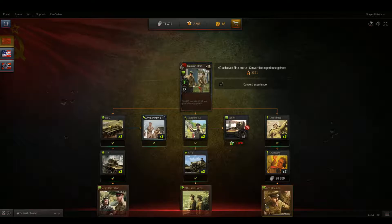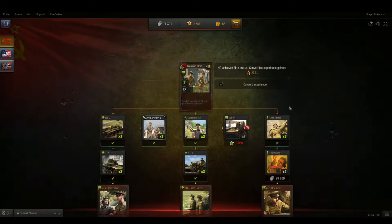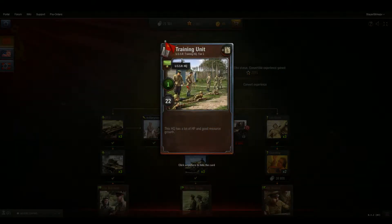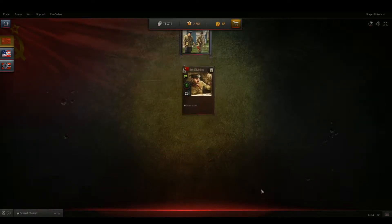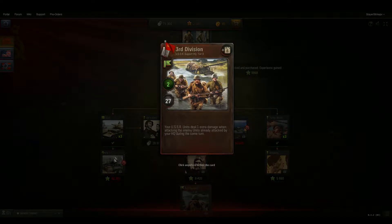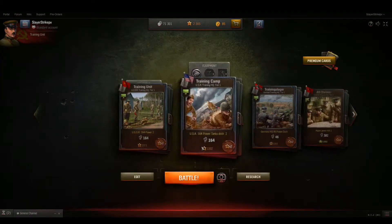When you first start out, you're only going to have these three decks. Let's say you really wanted 4th Division — you saw me play and you're like, that's awesome. What you'd have to do is unlock Last Stand, then unlock Chattering, and then you could unlock 4th Division. Each of these has research costs. It's a Training HQ Tier 1. This is a Tier 4 headquarters. From the Tier 4 headquarters, you can unlock up to a Tier 8 headquarters, which is the top one in the game right now. Disregarding all the other cards before it, just the headquarters is going to cost me 39,000 research. So yeah, it's going to take a little while.